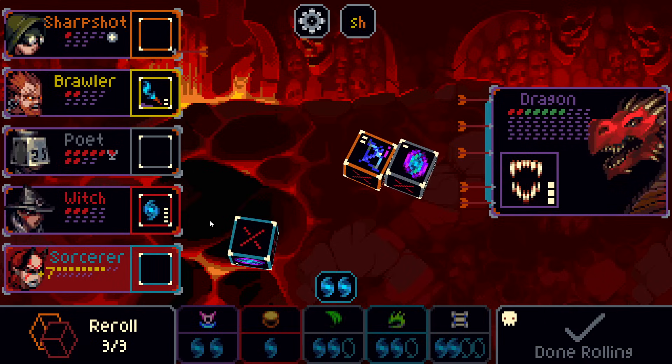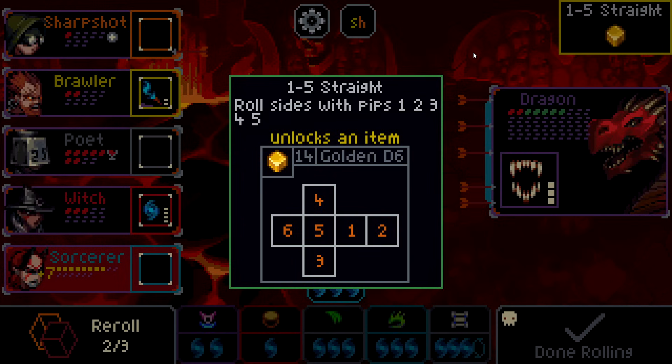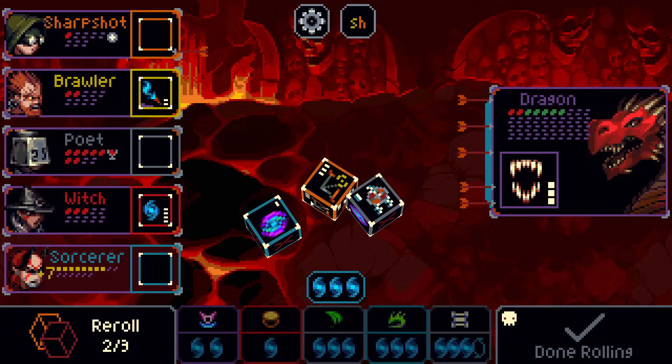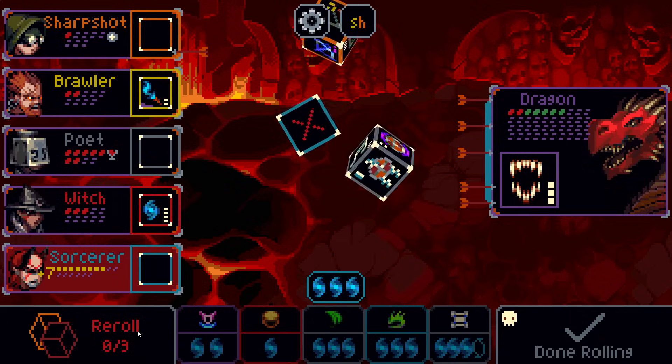Very good, we are pleased, we love it, everybody's happy. The crowd cheers. Two runs in a row — one to five straight. Roll sides with pips one, two, three, four, and five — that's interesting, unlocks the item the golden d6. That's freaking wacky. There's so much content in this game — it's just a beautiful little lad.